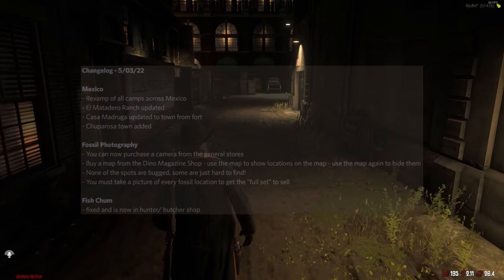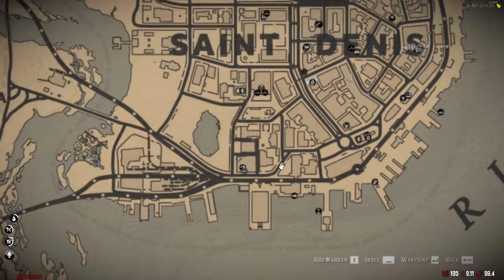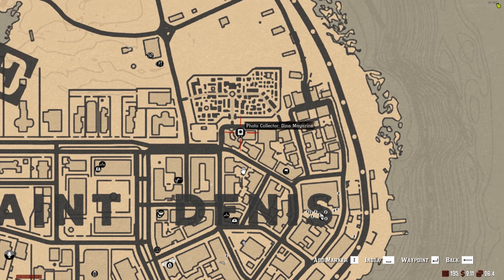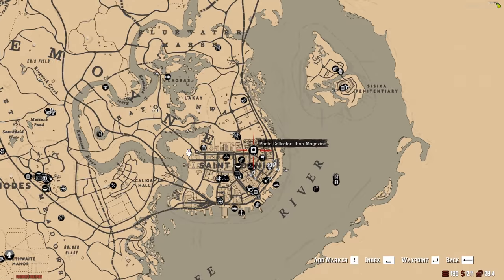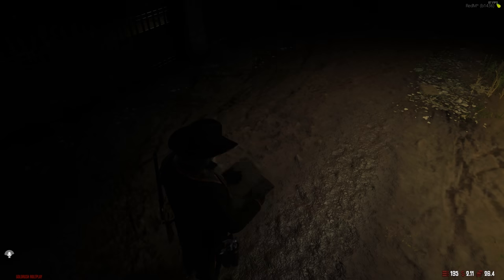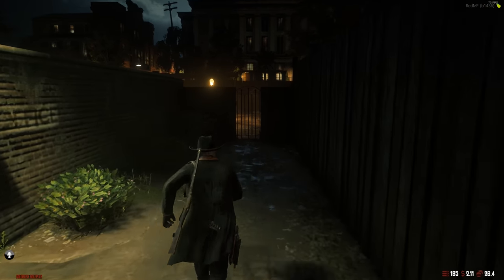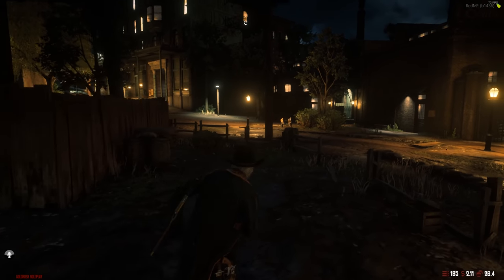We're going to check out fossil photography today and also Mexico. For the fossil photography we need to purchase the camera from the general store and the map from the dino magazine photo collector. We can go around, take photos of fossils, turn them in, and apparently get some money from it. It's not a super high-action activity but it's something new on the server. Apparently a lot has changed in Mexico since we last visited, including a full new town or two.